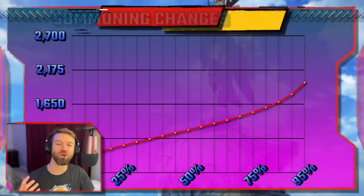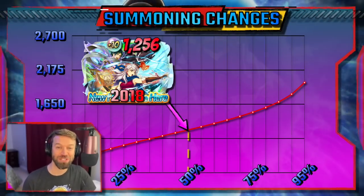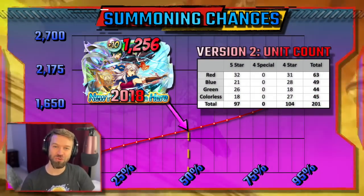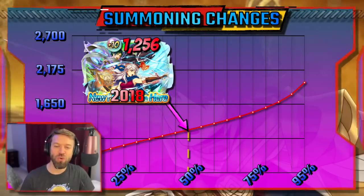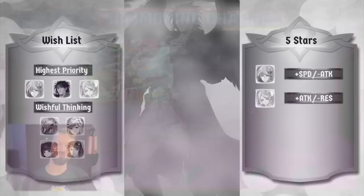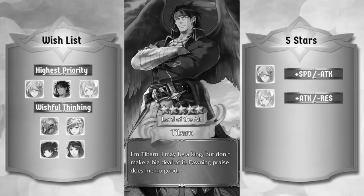What you saw right there were the glory days. PM1 is summoning for Micaiah and has no idea how good he has it or what's about to happen. These are average numbers across all colors, and I went and counted every single unit for each one of these banners. Just remember that 1,256 orbs it takes on average to summon a plus 10 — bask in that glory for just a second longer. Tibarn! Lord of the Air Tibarn. He looks amazing.